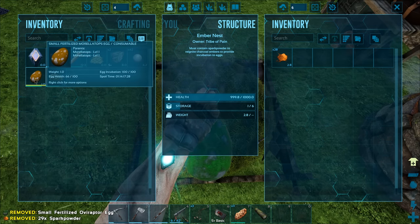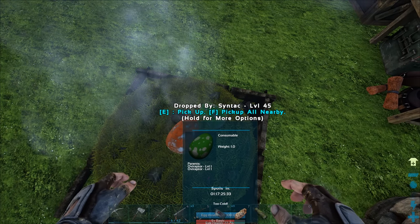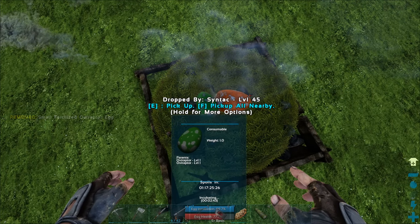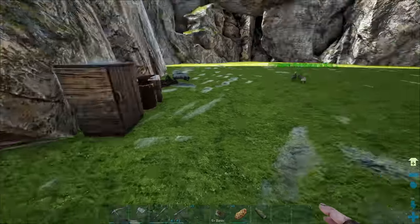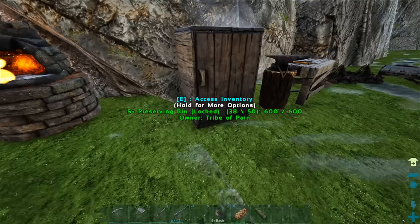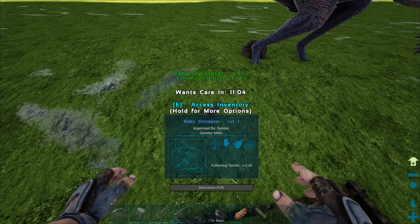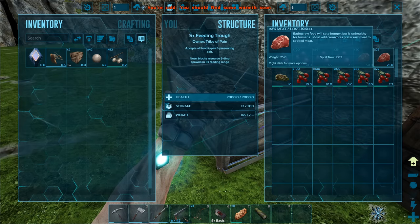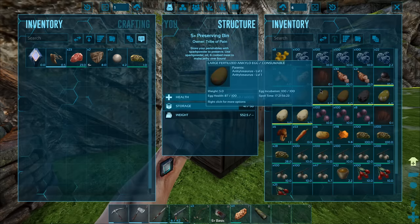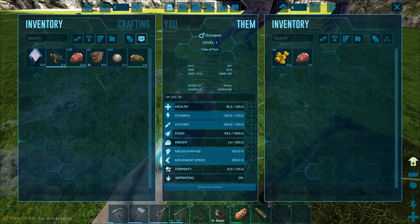I think I should hatch these other two eggs - we've got an oviraptor and a morellatops. Let's get them hatched. Is that oviraptor going to start hatching? Still too cold - oh no wait, we got it! Oviraptors eat meat right? Hopefully it doesn't eat eggs. Let me give you some meat. It ate the berry?! Oviraptors eat berries - I thought you eat eggs! Okay, you can have all the berries you want. Maybe they're omnivores.